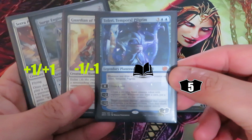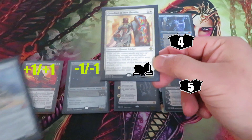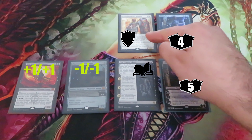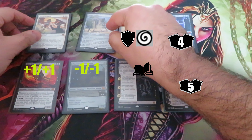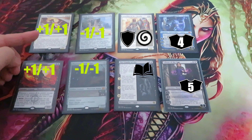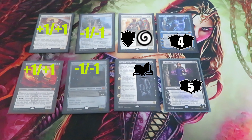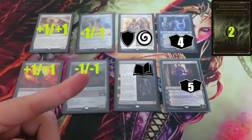And we're going to put some permanents on my opponent's side: Teferi with four loyalty counters, Guardian of New Benalia with a shield counter and a stun counter, Surge Engine with a -1/-1 counter, and Serra Paragon with a +1/+1 counter. And to make things more interesting, my opponent has two poison counters.